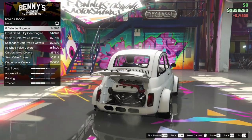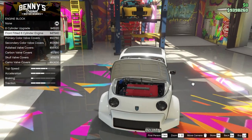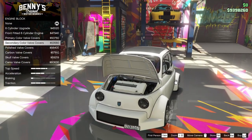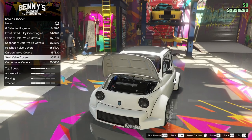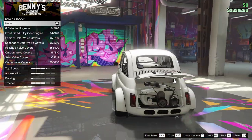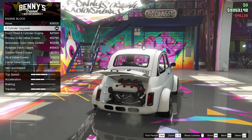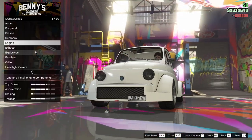For the engine, we've got the engine block — we can go for the six cylinder upgrade, the front fitted six cylinder upgrade. We've got primary color valve covers, polished and secondary as well, carbon, skull, and camo options. I like the six cylinder upgrade, so we'll throw that in the vehicle. For the engine tunes, we're going to upgrade that all the way as well.